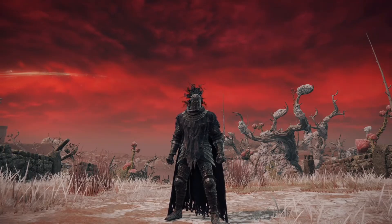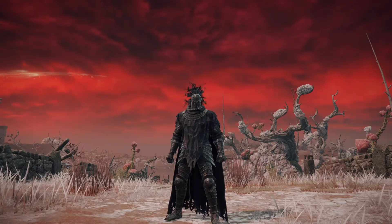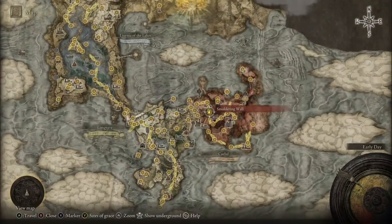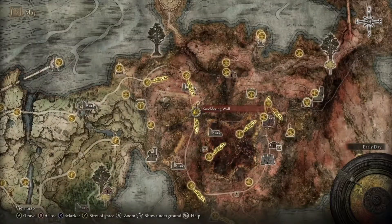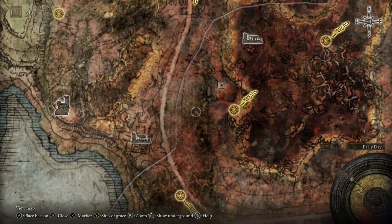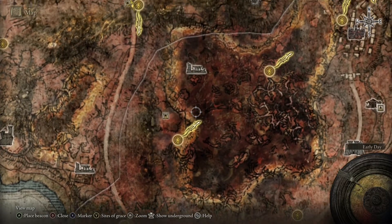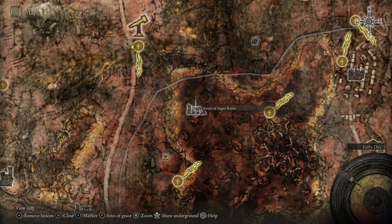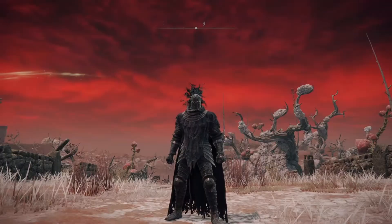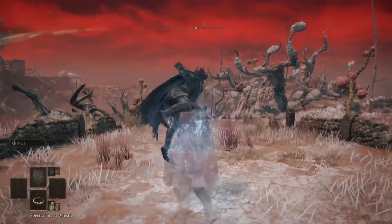The staff can be located in West Caelid inside the Swamp of Aonia, but first you're going to need to make your way to the Smouldering Ruins Site of Grace, which can be located here on the map. Once you've made your way there, we are going to be heading a short distance southeast inside the Swamp of Aonia and then making our way over to the Street of Sage's Ruins. Go ahead, make your way to the Smouldering Ruins Site of Grace, jump on Torrent, and follow exactly where I'm going on the screen.